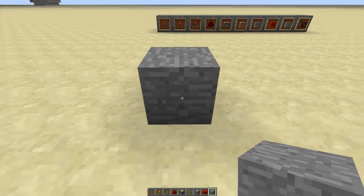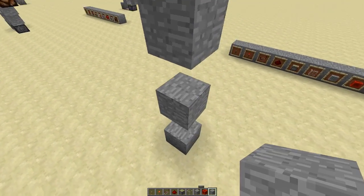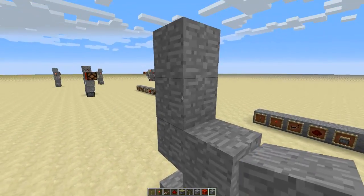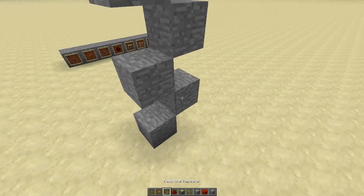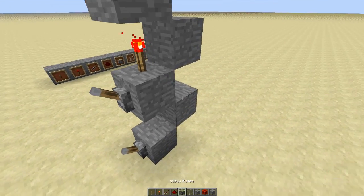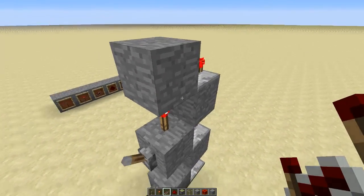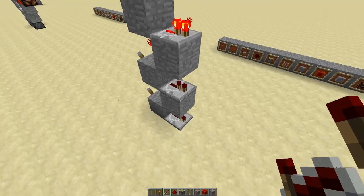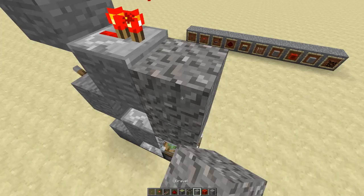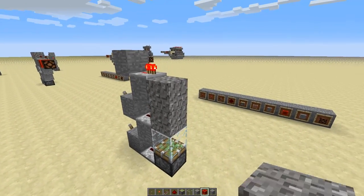Let's build the first slice. It's very similar — we build up our wall just as before like that, put in the zigzag, levers, torch, and three repeaters. Then sticky piston, glass, and two gravity blocks.